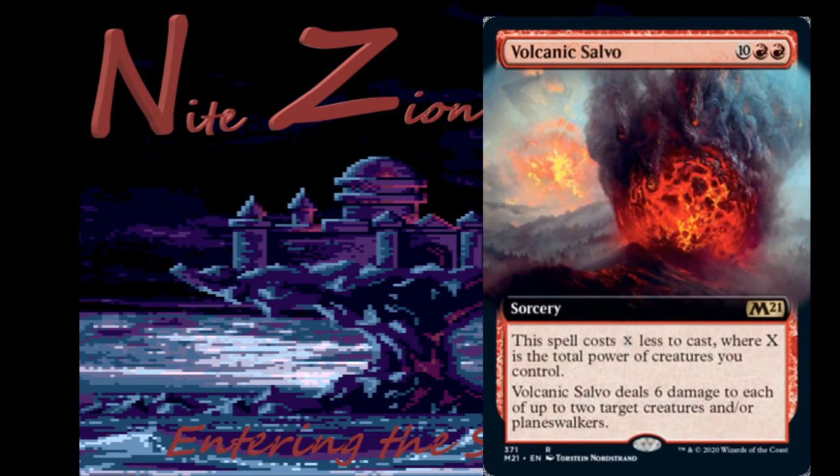Volcanic Salvo — ten generic mana red red, so twelve total — but this spell costs X less to cast where X is the total power of your creatures. Rare sorcery. Volcanic Salvo deals six damage to each of up to two target creatures or planeswalkers — essentially a double removal spell that's extraordinarily expensive. In limited, if you can reliably reduce the cost it's great: curve creatures on turns two, three, four, then fire this off on turn five to kill two of their creatures. Since it can't hit players, I don't see it seeing any constructed play at all.